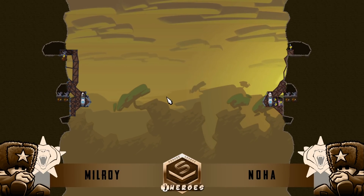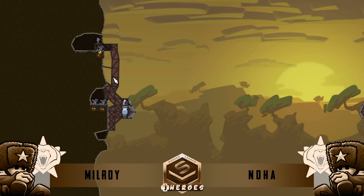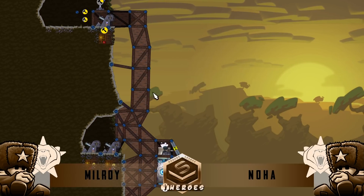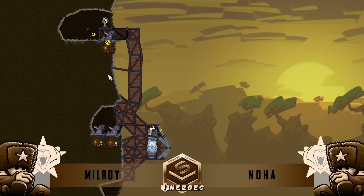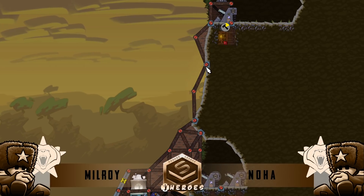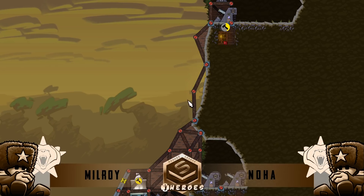Looking at these players right now, you can see they're doing things slightly different. Milroy going for a certain node approach — if you add this node in here, it defeats the purpose of building up this way. But he had the right idea anyway. And Noah going here, still doing the one node. This is the old school way to move up here. The way that the typical top tier players do it is they do small 1x3 bracings.